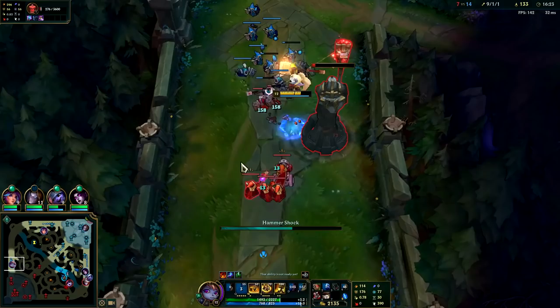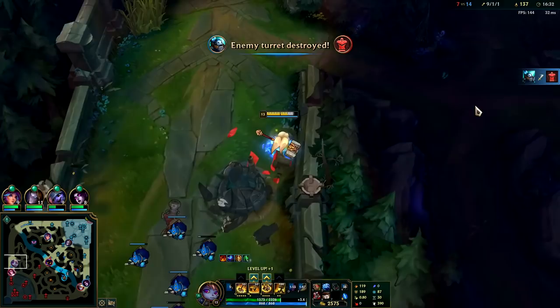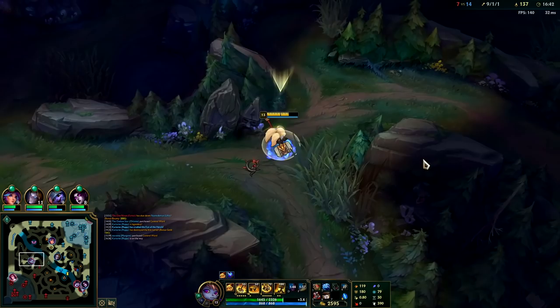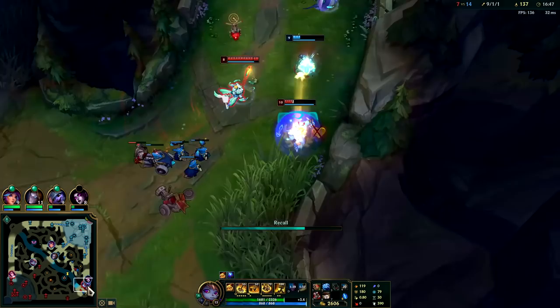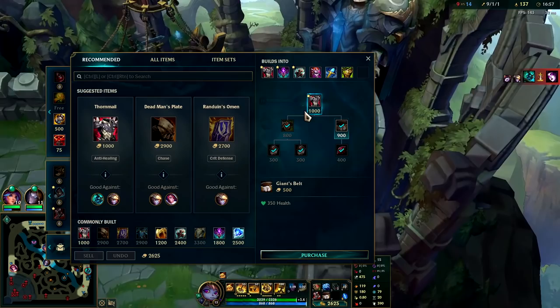Gotta love that Q range — it's very similar to a Maokai Q in terms of range, and it even goes a little bit behind you, so if they're slightly behind you they'll still take the damage. Everyone's missing right now, this is kind of sketchy. Oh man, we missed a cannon minion. I don't know where Hecarim is — I took his whole topside jungle.